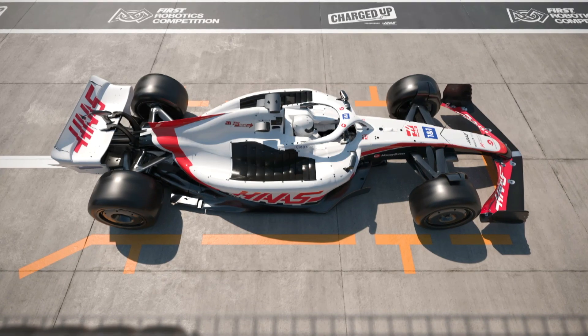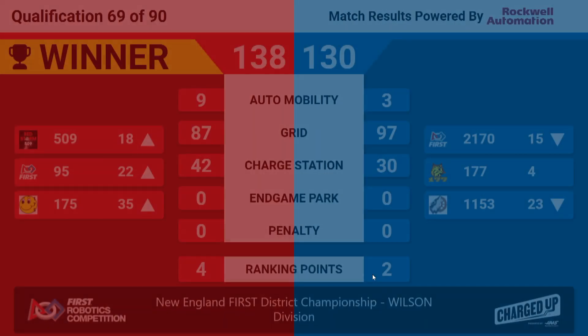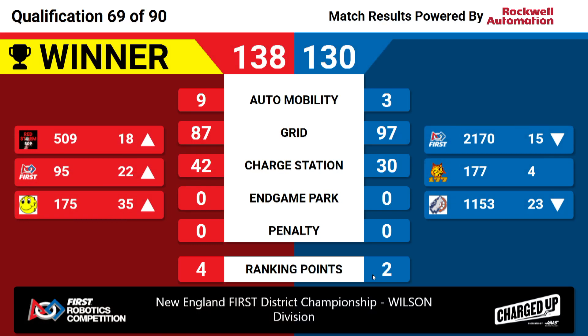All right, scores going up on the board. It's the Red Alliance with the win, with a score of 138 to 130 — very close. The Red Alliance will take four ranking points; Blue Alliance will take two. The Red Alliance will all move up in the rankings, and 177 remains in fourth place on the Blue Alliance.